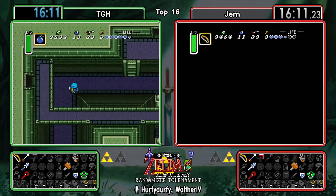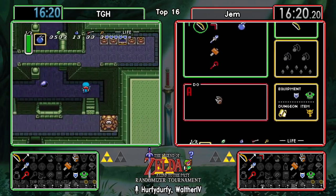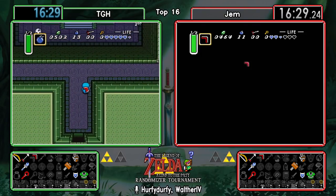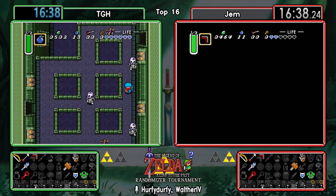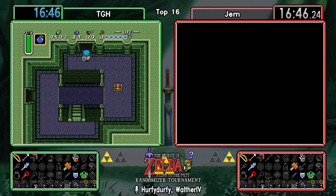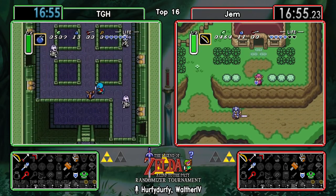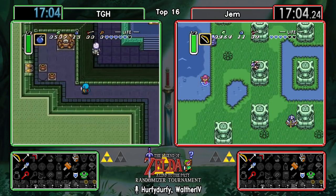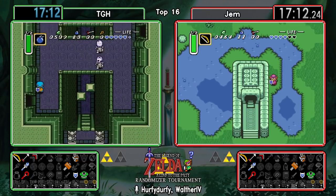Gem managed to kill the green Arrghus, but I think that might have been the wrong one and he doesn't have any more arrows. Now using the red boomerang to figure out where everything is - he might just be trying to pick up the key. They already have all the items, so they could return here once they're in go mode to finish off the dungeon. Killing that green Arrghus with a hammer in the dark is definitely not a pleasure.